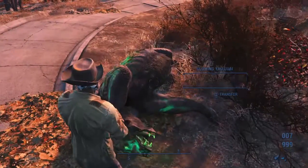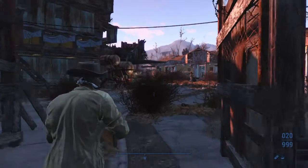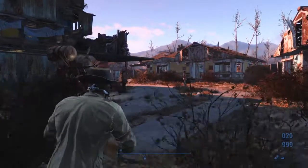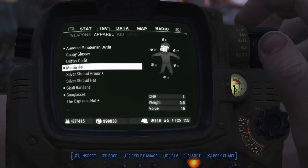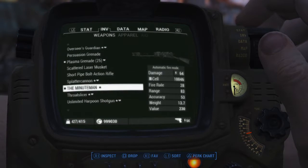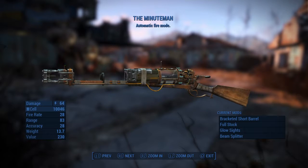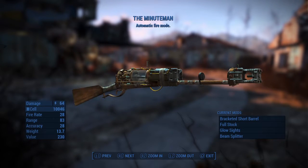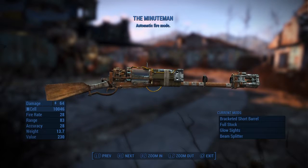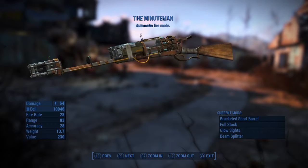I'll tell you how I got this weapon, where you can get it from, and how you can mod it. It's a unique legendary item. You get it after you complete the Nuclear Option by siding with the Minutemen. So you have to complete the final quest with the Minutemen — destroying the Institute, etc.